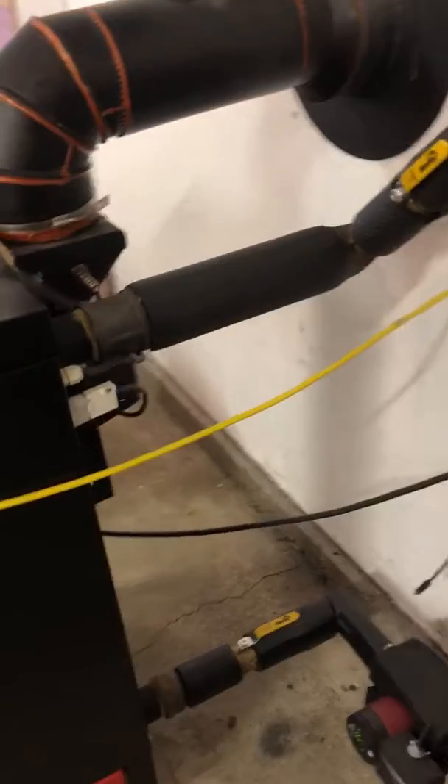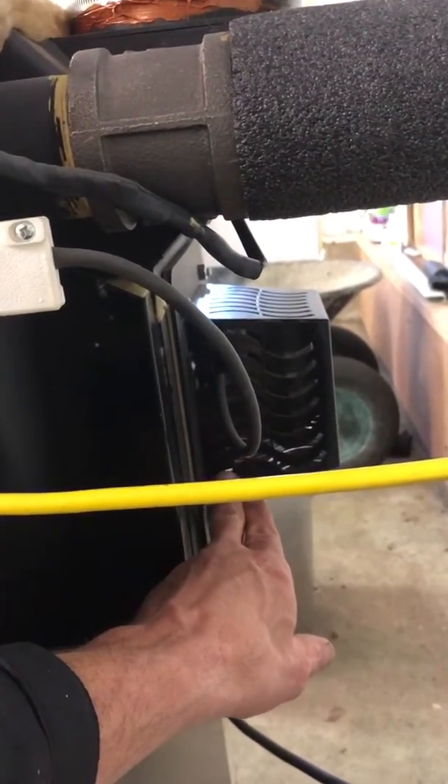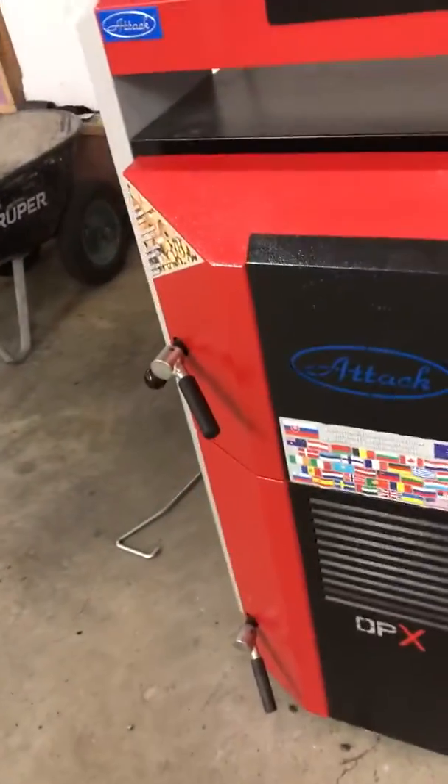When you look at boilers and you want to have one, the fan on the back of the boiler — right here, very close to the exhaust — that's an inducer fan, as opposed to a forced induction setup.